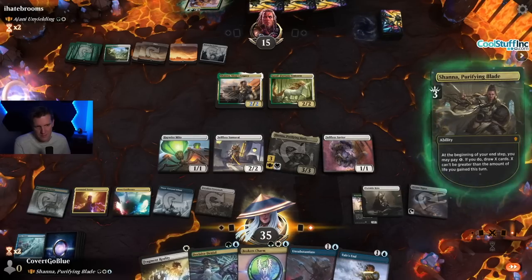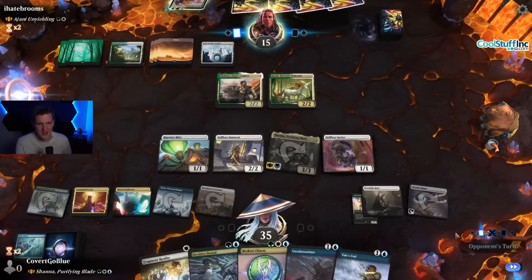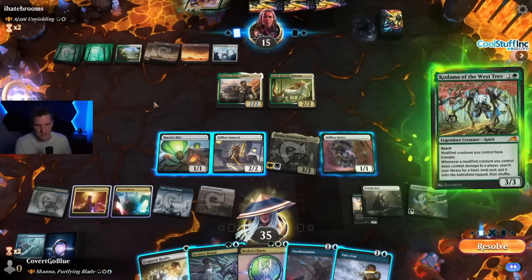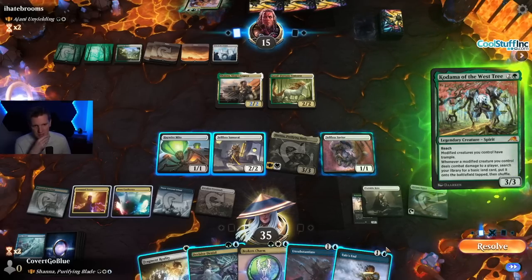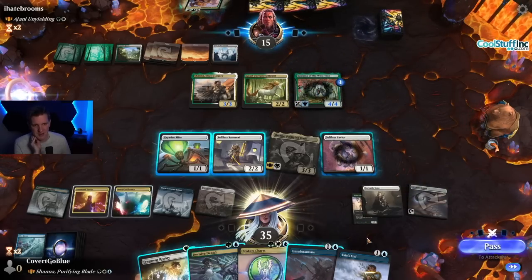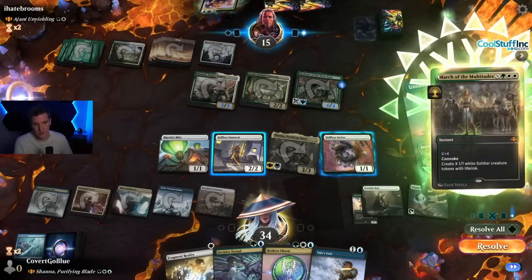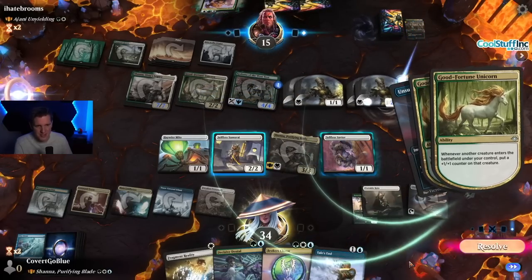Let's play the signet, draw one. Tail's End. The interaction is piling up — we just have to hit enough lands to hold it all open. Kodama of the West Tree. Four mana open. I'm not that afraid of Kodama — I think we can let this resolve. See what they decide to do — put a counter on it. After combat, nothing. Let's bounce it back to hand. March of the Multitudes — okay, there's some creatures.